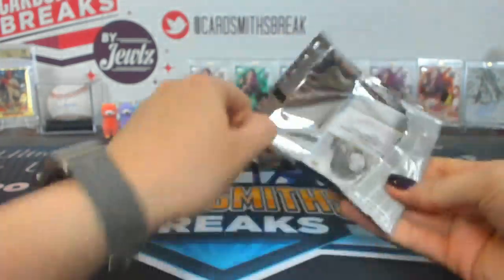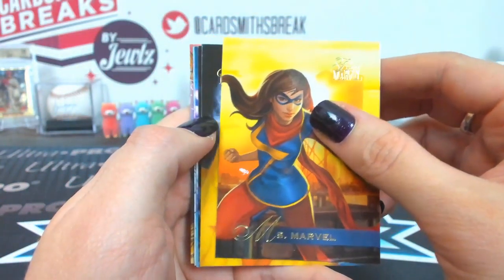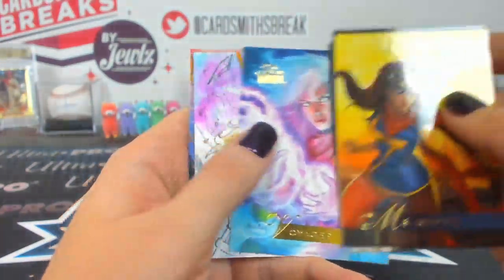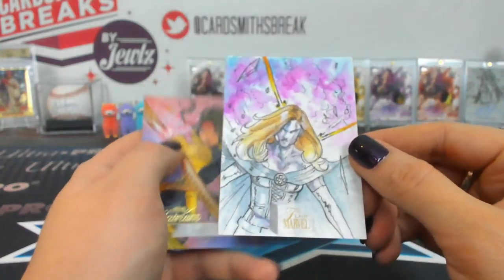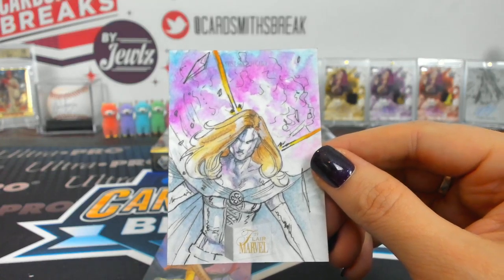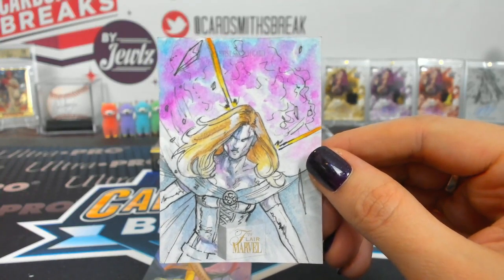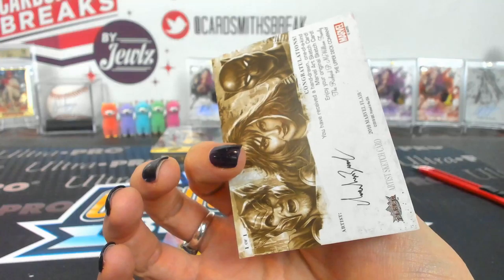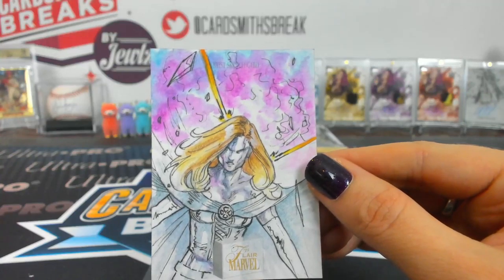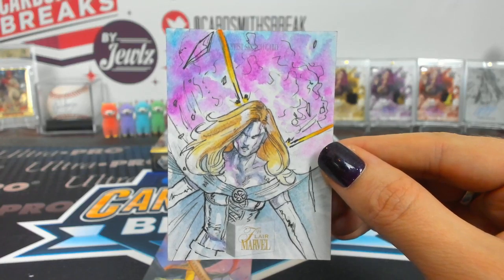The last one is also Byron in this box. Grandmaster, Nighthawk, Voyager — oh, a sketch! White Queen, Emma Frost. I almost called her Diamond — well, she's the one that turns into the diamond figure. Look at that autograph — the artist's autograph. It's fancy. I like that card. She looks sinister, she's definitely in her diamond form.